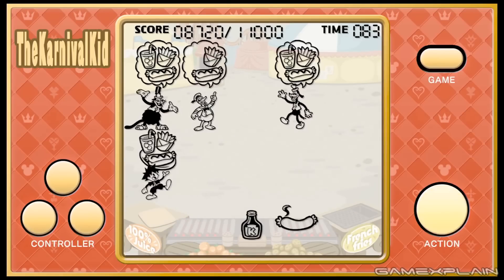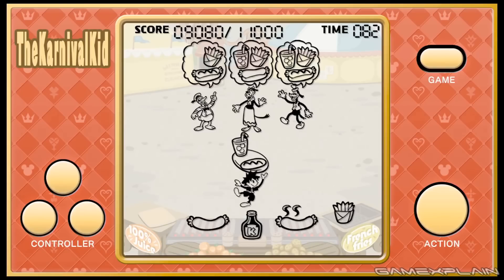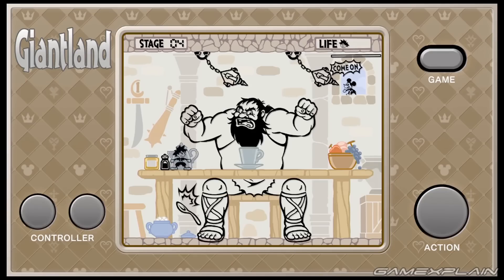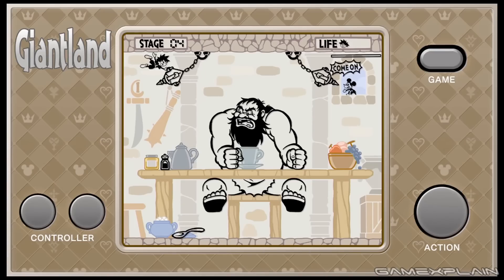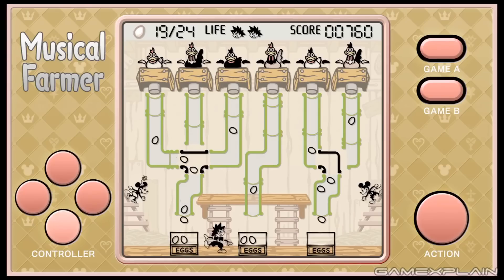Are these the only five mini-games we'll see, or will more be unlocked as time goes on? We don't know yet. It's not a new world, and it's not as super exciting as something like that, but the idea of these being a celebration of Mickey's past is pretty cool. It's a way to have Sora visit these worlds without making a full world out of them. I like the idea.